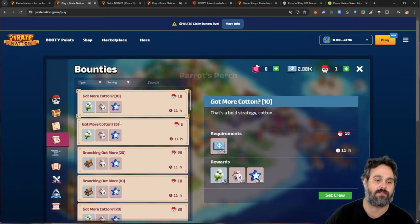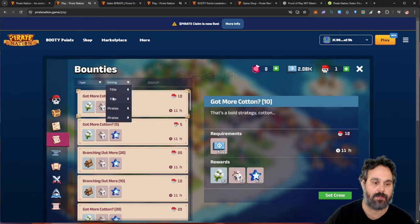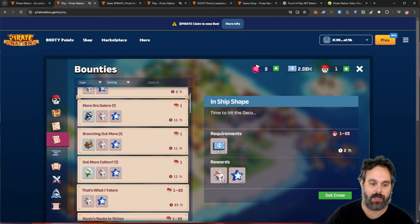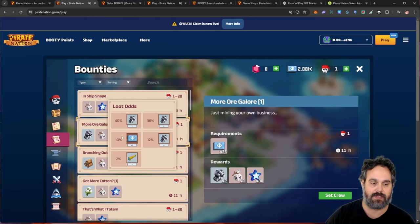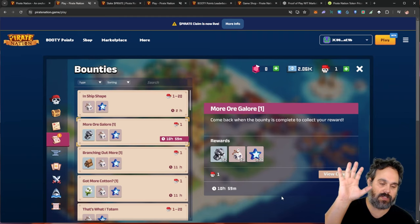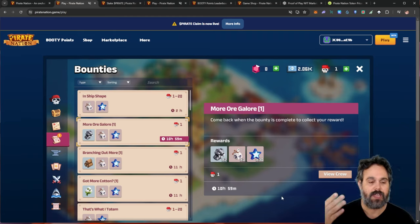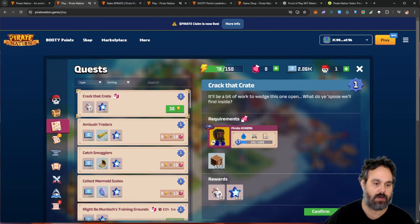The second part is the bounties — you need to do the bounties every day as well, and you'll get more airdrop points. You can filter by one pirate to see the missions you can do. I need some anchors, so I'm going to go ahead and do this one. You have to send a pirate to the mission; however, you can still play with that pirate — you don't need to stop playing when they're in the mission.